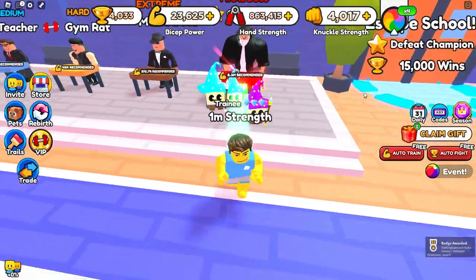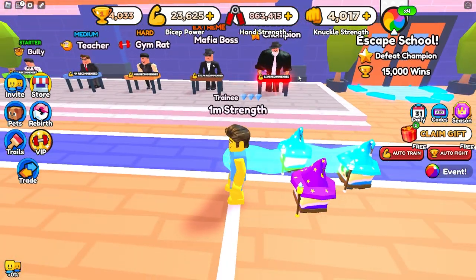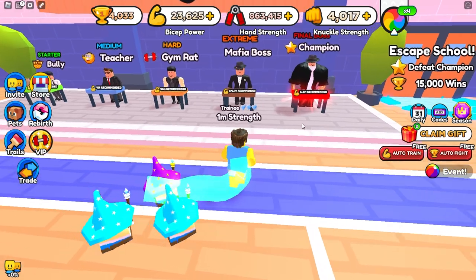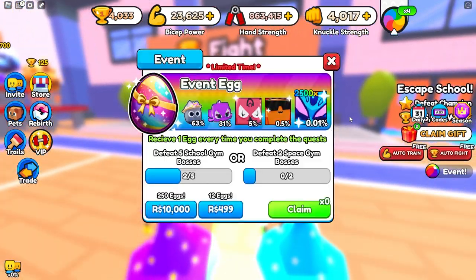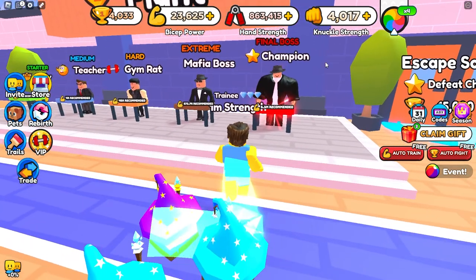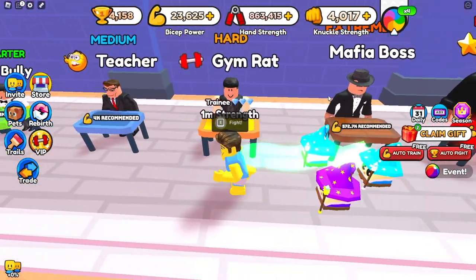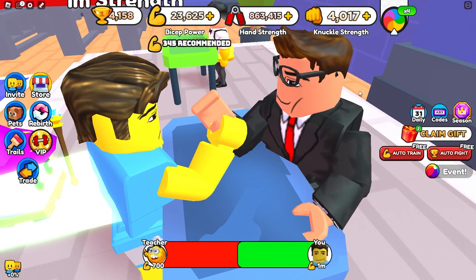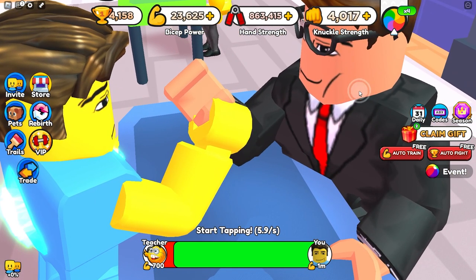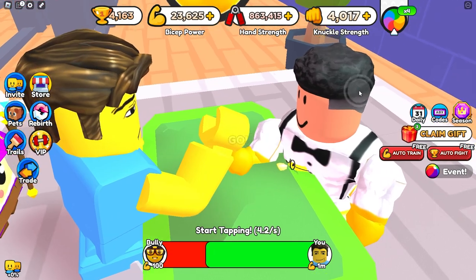Now that we beat him, all we have to do is save up 15,000 wins and then we can unlock the next area. But what I recommend doing is beat all 5 of these people, because right now for the next week there is an event — if we defeat all 5 bosses we get a free event egg. That event egg is going to be pretty good; even the worst one gives a times 25 boost. So to get the egg, just defeat all 5 of these people.